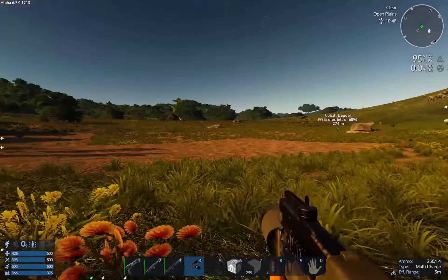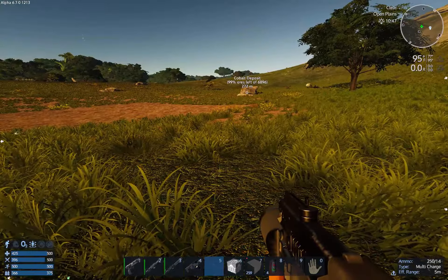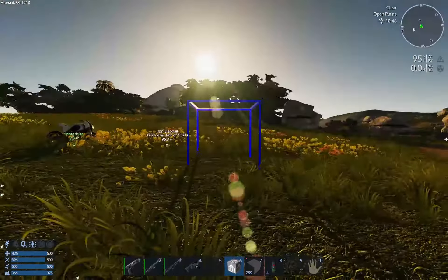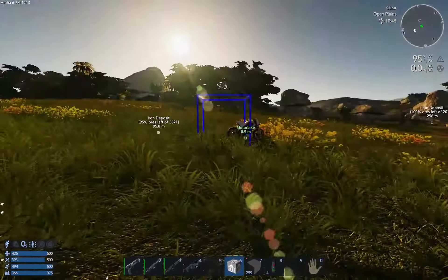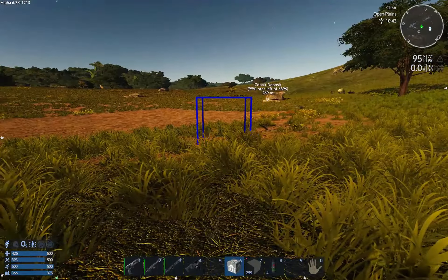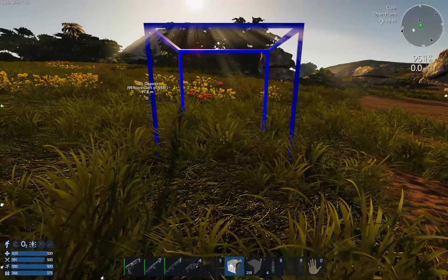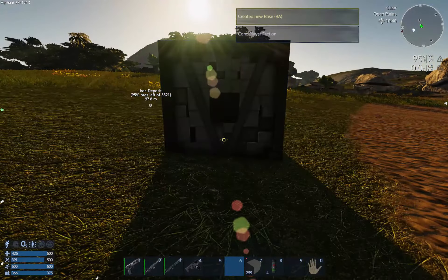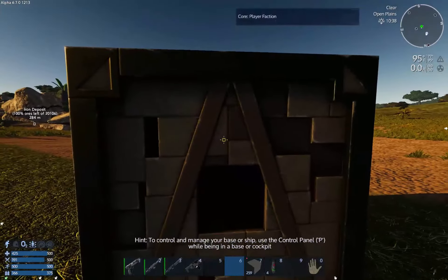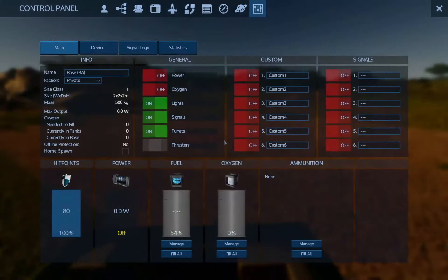One thing we have to make sure is that when we build this it's supported, because structural integrity is definitely a thing. I want to build this with enough height where creatures don't just wander into my base. Ta-da! New base!